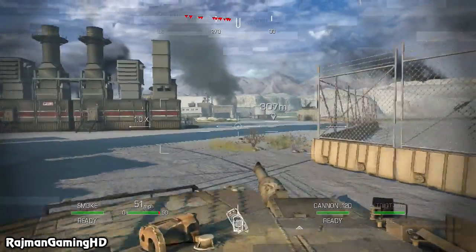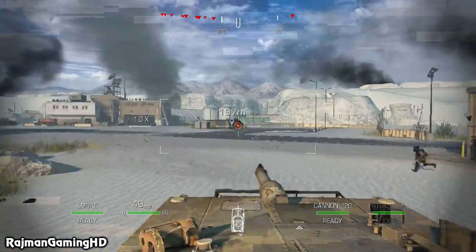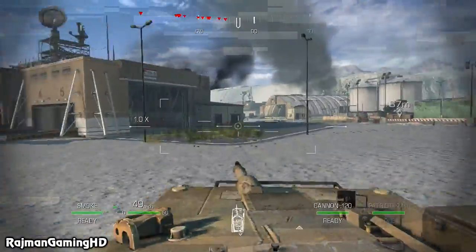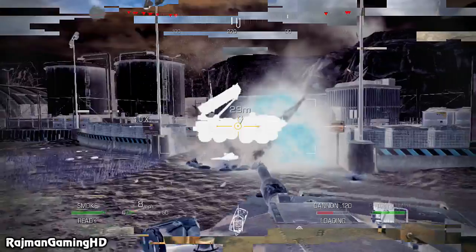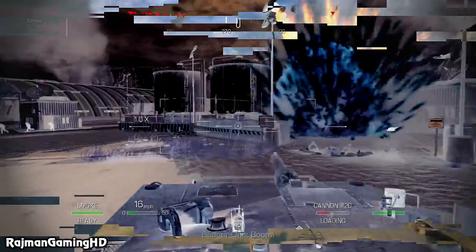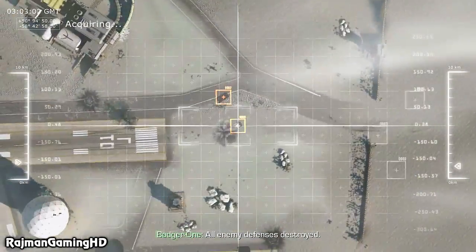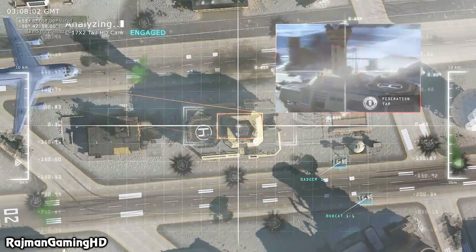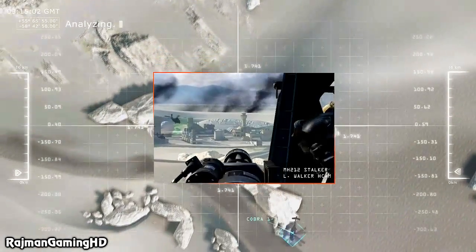Targets at one o'clock! Command, airstrip is secure! Solid copy, Badger One! Rally with 4th Battalion and run hot to Echo 3-2! High value acquisition underway in Foxtrot 9 — Ghost team is active! Ghosts are en route!